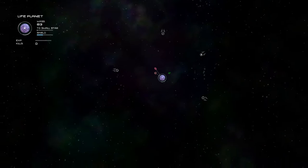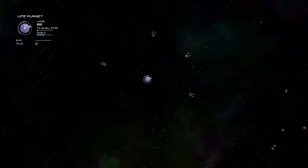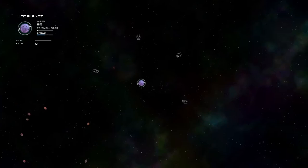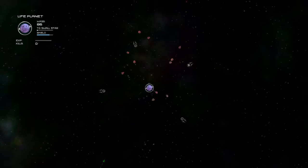Shields are pretty useful, and I'm going to showcase what I mean. Take note of our mass here — it's 86, and we have a shield. We're going to hit this asteroid here, and you may notice that our mass is the same because as long as we have a shield online, we're not going to lose any mass. It protects us from pretty much anything. You could even hit another planet that doesn't have a shield and not lose mass, as long as you have your shield.